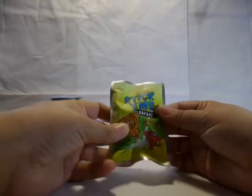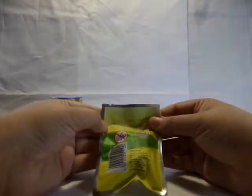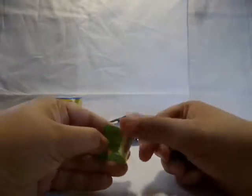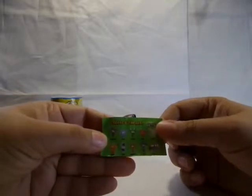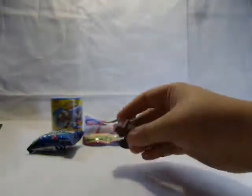Let's open the Stickums first. This is the Safari Stickums — you get them at Checkers and they are in support of the Lunchbox Fund. Let's open it. We have a little car! Here is the checklist. The character is the Buggy.